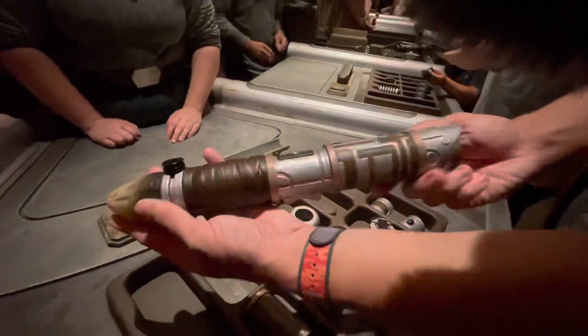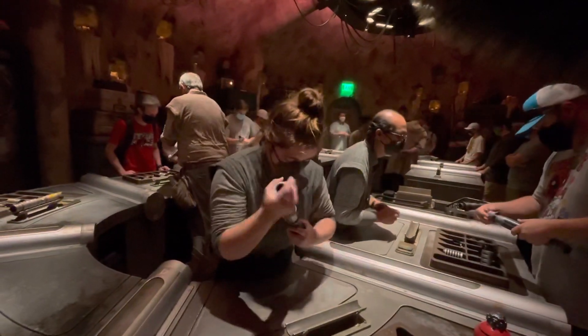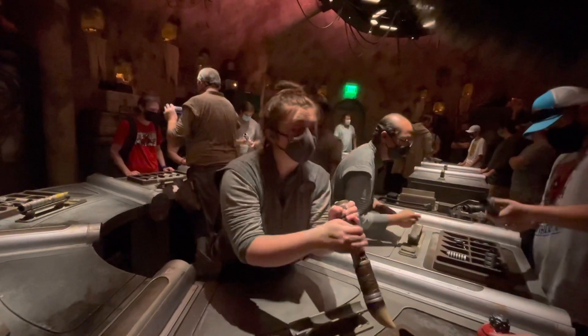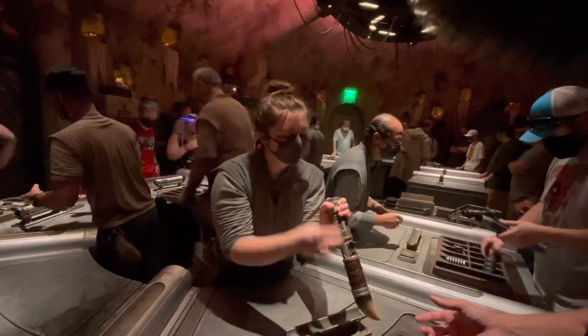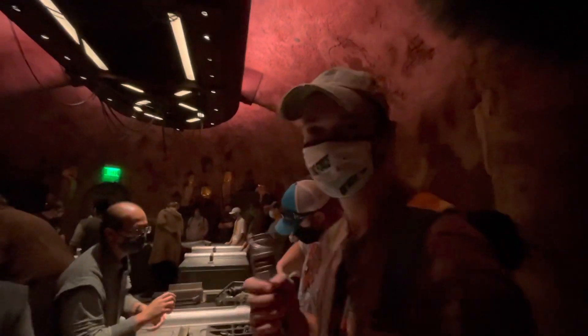Are you happy with that design? Let's do one final test — make sure everything is ready and stabilized inside. Now hold it forward and activate: slide that switch up to activate, and right back down towards you to deactivate. Congratulations — you've built your lightsaber!